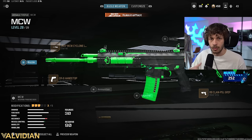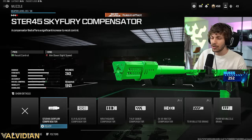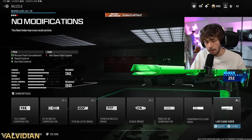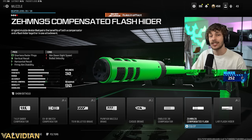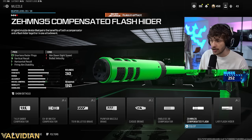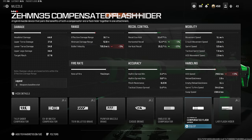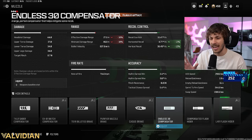Now we have the range, mobility, and recoil control, but there's still a little bit of bounce making it hard to use at long range. For the muzzle you have three options. The L4R Flash Hider is actually banned in the pro league because it's so good — it's kind of like a half suppressor. When you fire you're not on the radar as long, and you get a lot of recoil control with basically no cons.